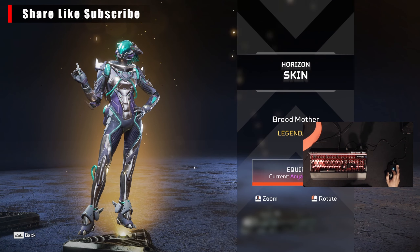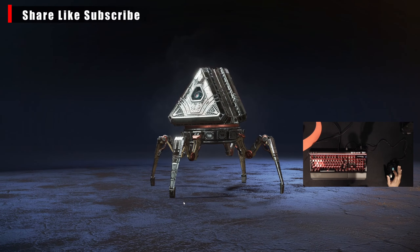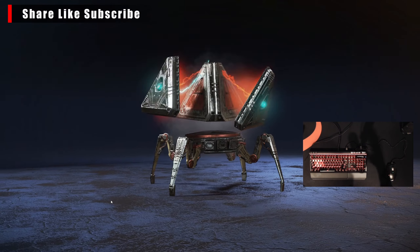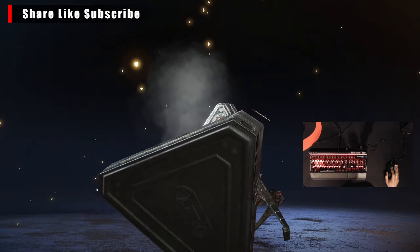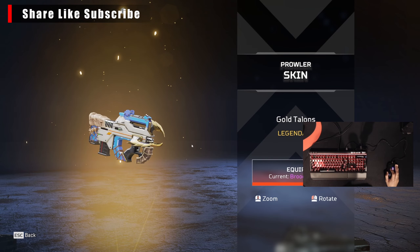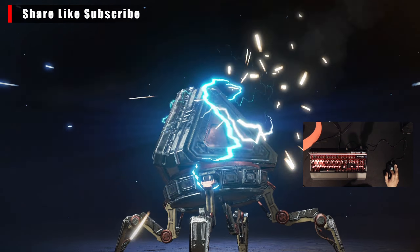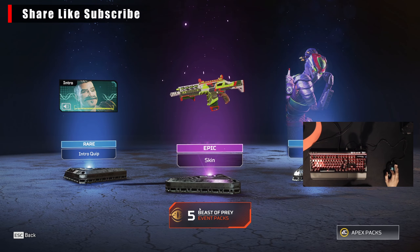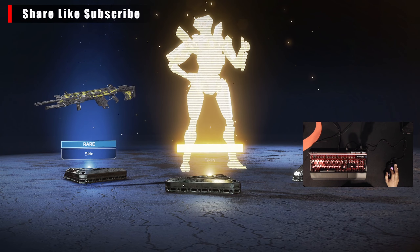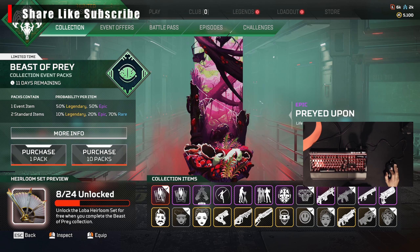We got the Brood Mother for Horizon, let me get the Flatline skin the Spine Chiller. Next one — alright, let me get the Gold Talons Prowler skin. Next one.